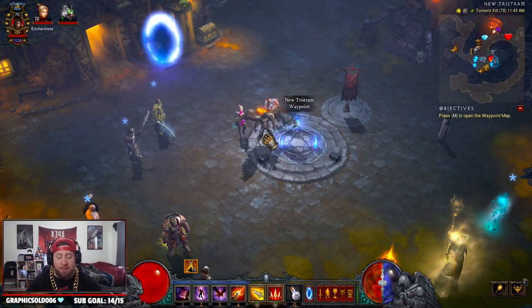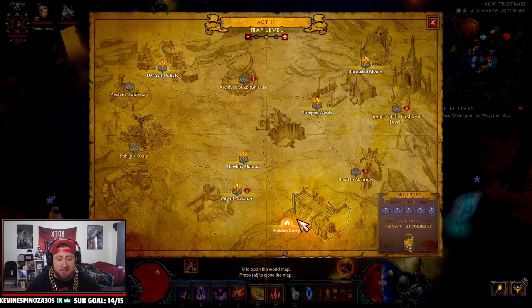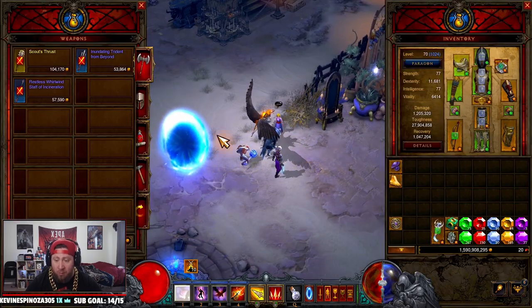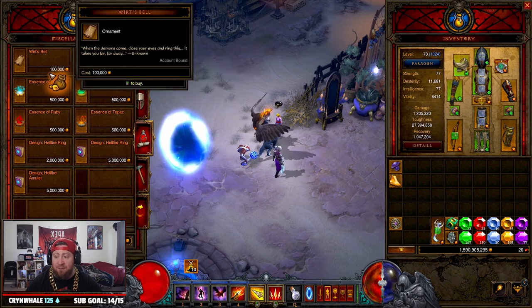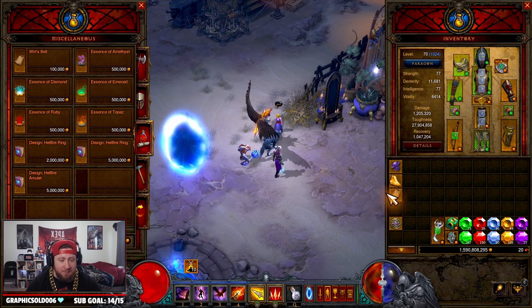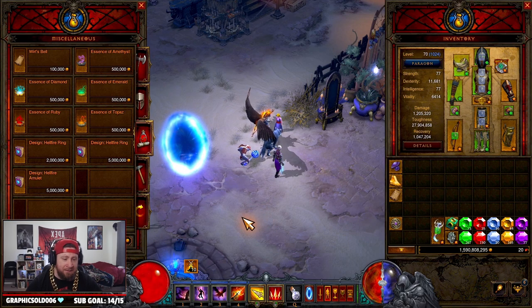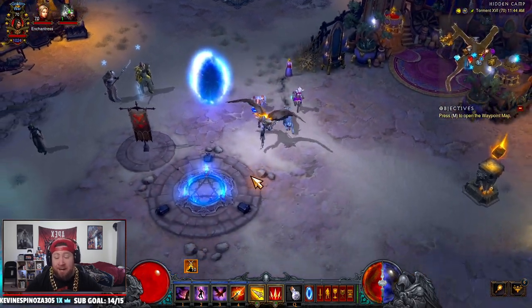Item number three is the Wirt's Bell, and it is the easiest item to get out of all of this. You're going to go to Act 2, go to the Hidden Camp, and you're going to see Squirt. Inside Miscellaneous, Wirt's Bell is 100,000 gold — pretty easy to obtain. That's item number three, and it's probably one of the first items you'll get.